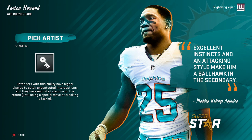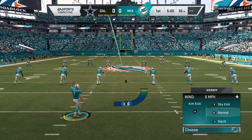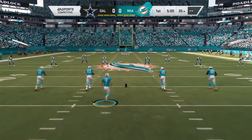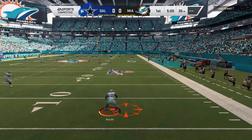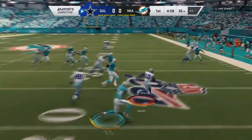We are starting in the AFC East, where we've done the Bills and the Jets. Now it's time for the Dolphins, who just like the Bills, they only have one superstar player and no X-Factor players. Other teams that don't have an X-Factor include the Cardinals, Titans, Redskins, and Lions. I might be forgetting a team or two, but I'm pretty sure those teams don't have one.